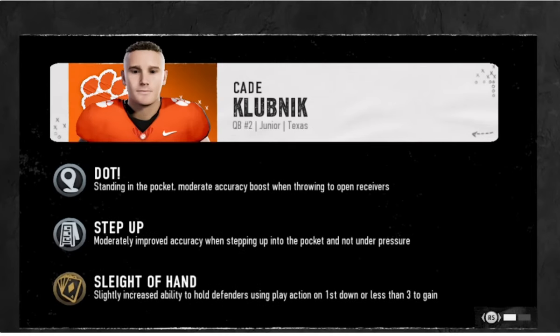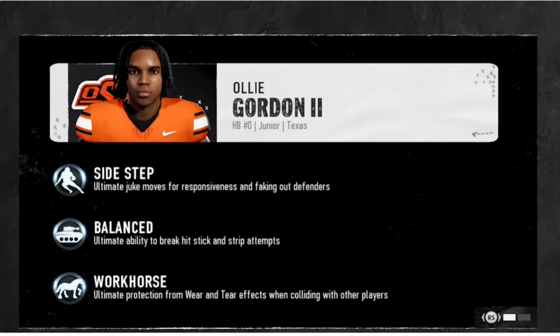There's also dot — 'moderate accuracy boost when throwing to open receivers' — and step up, 'moderately improved accuracy when stepping up into the pocket and not under pressure.' A different-colored bronze-tier one called slight of hand says 'slightly increased ability to hold defenders using play action on first down or less than three to gain.' Then we see Ollie Gordon II from Oklahoma State, who has ultimate sidestep, ultimate balanced, and ultimate workhorse — he's going to be an absolute monster.